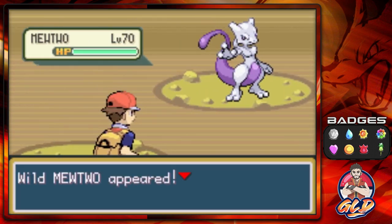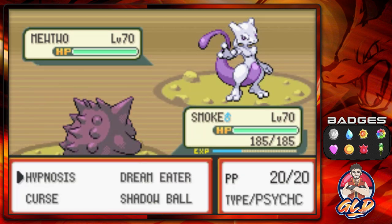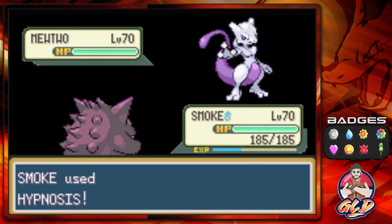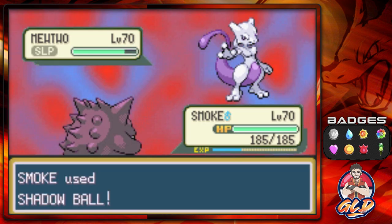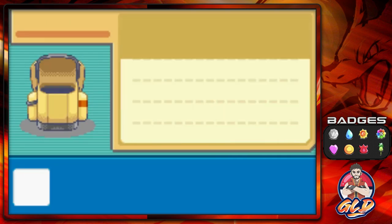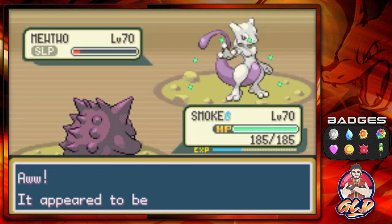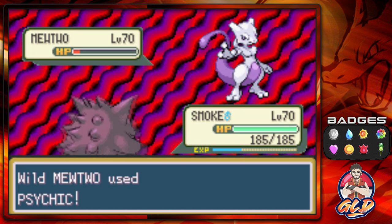Alright, round two. This is Mewtwo and it is one of the most powerful Pokémon out there. Wow — what are the odds, this Pokémon is letting me put it to sleep. In my first try Mewtwo was predicting all my moves, it kept using Safeguard and wouldn't let me do anything. Shadow Ball — and here we go, let's try and capture it. In my first attempt Mewtwo was literally predicting everything.